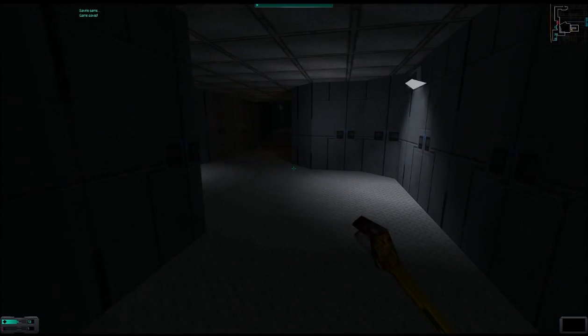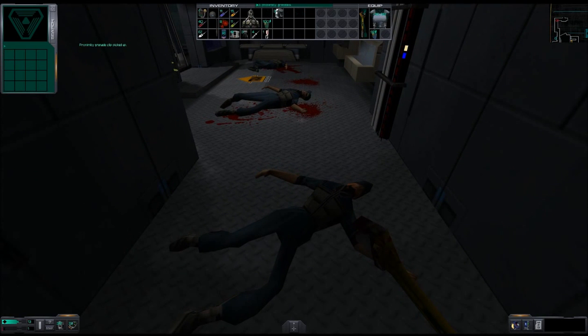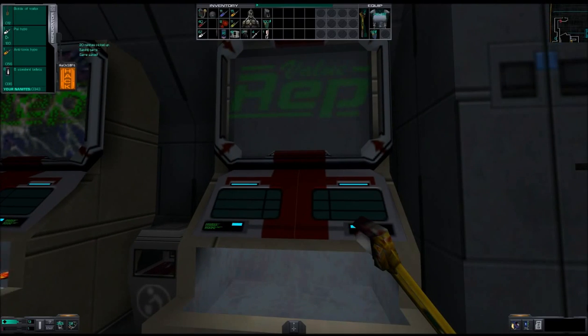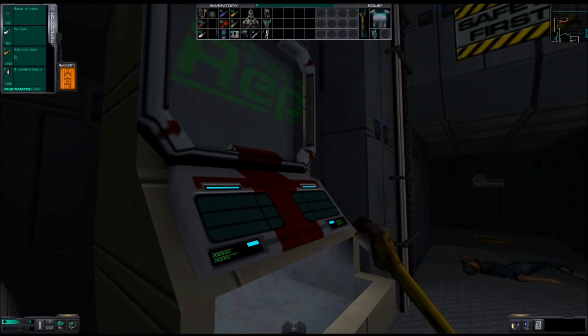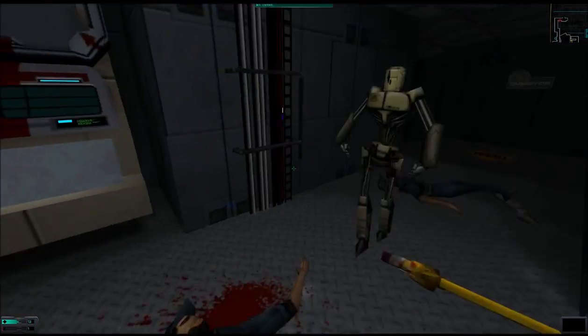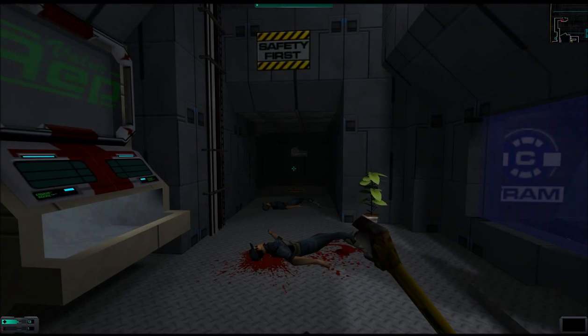Let's keep heading toward the tram. First corpse has 3 proximity grenades. Second corpse, 20 nanites. The replicator has a bottle of vodka for 12 nanites, a psi hypo for 120, an anti-toxin hypo for 56, and 6 standard bullets for 96 — that's gonna be tough. [The Many:] The machine mother told us of the planet of her birth. We know how you have harmed this place with your pollution, your violence, and your discord. But when we arrive there, we will cleanse the surface of that place and merge it with the harmony of the many.